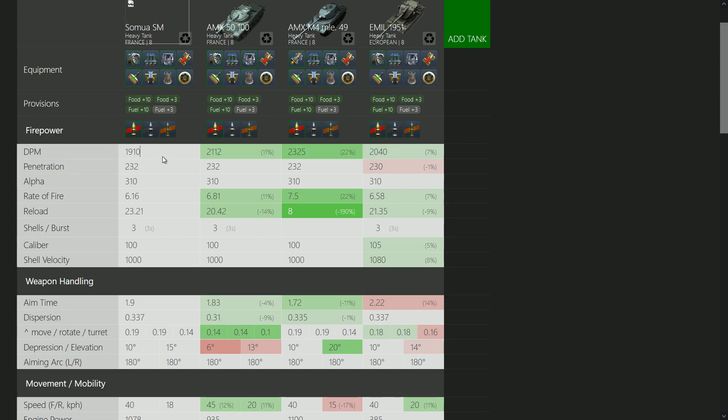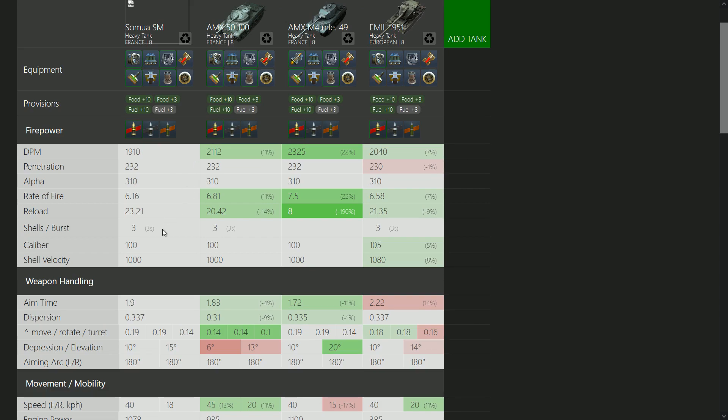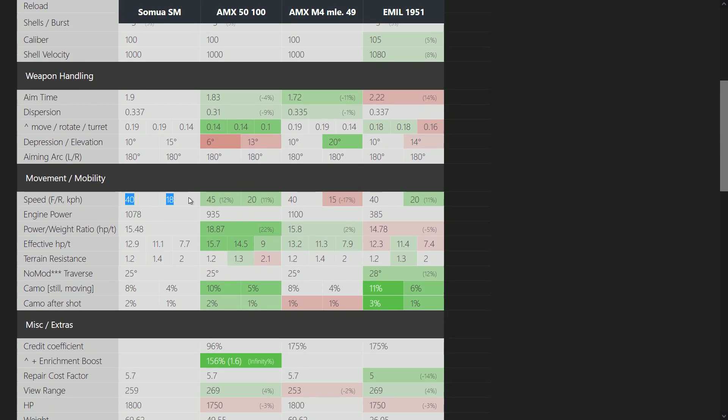As you can see, the first thing already is that it has a lot less DPM than the AMX 5100, which is quite sad. It has the same alpha damage and also has 3 shells, which means it has less than in World of Tanks PC, so it's not cool. It is also less accurate and has worse dispersion on the move than the AMX 5100.